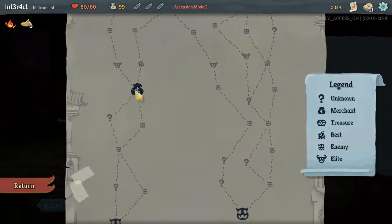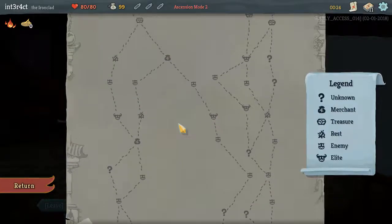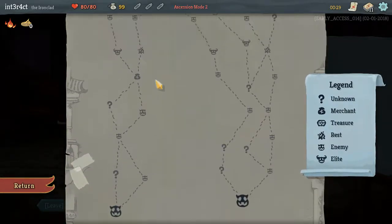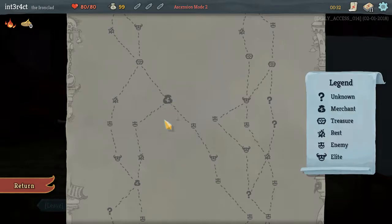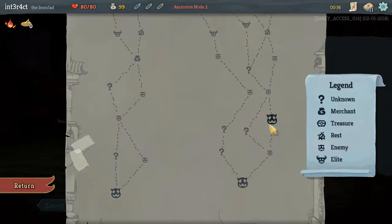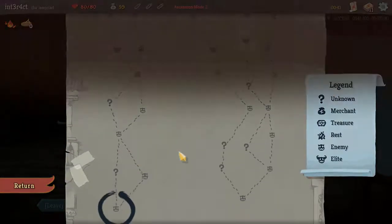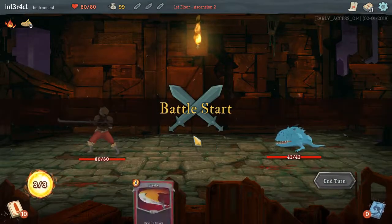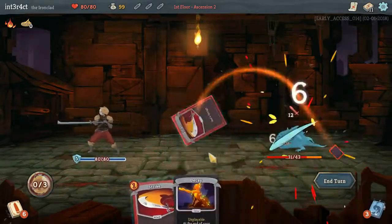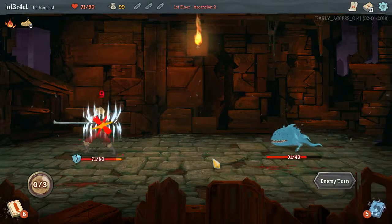We have a merchant here, but it has an elite before it and skips out on a campfire. I think we're going in this direction. That one misses a merchant — I think we probably want the early merchant to get rid of this curse.